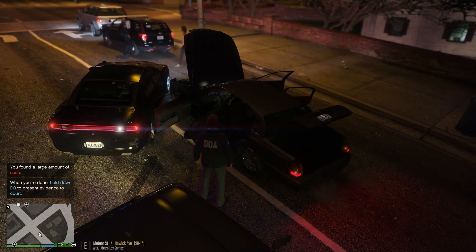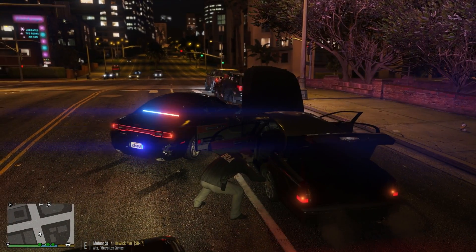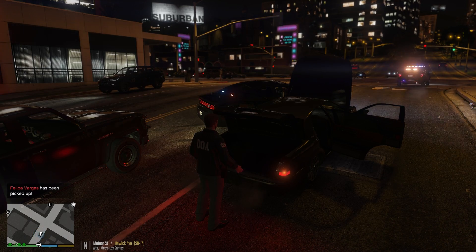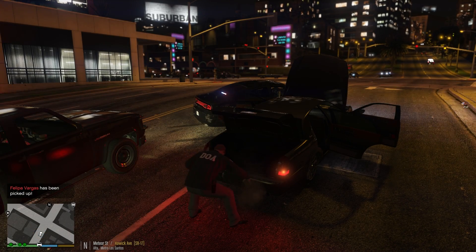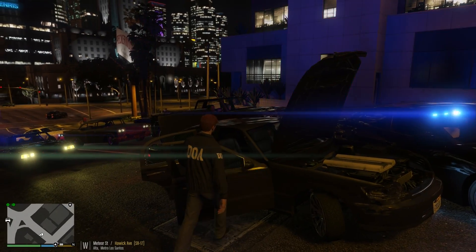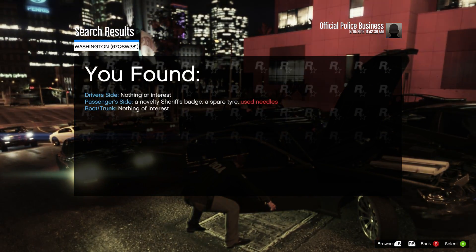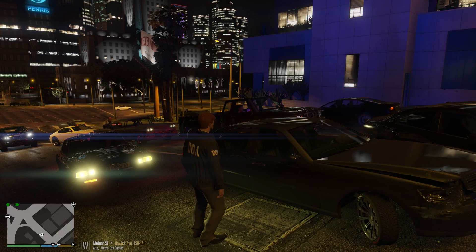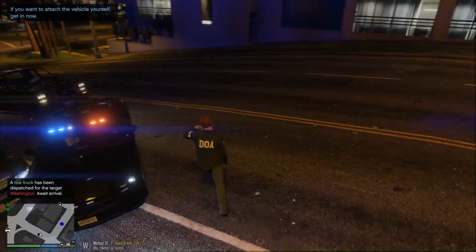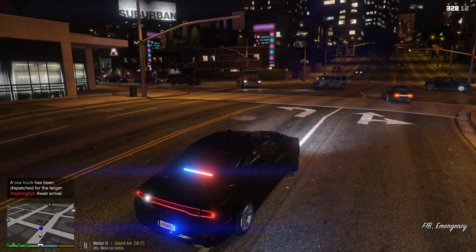We just found a large amount of cash as well. Those strobes look so good at night. We're finding more drugs in the vehicle. We also got some used needles — a little bit of drug paraphernalia. Let's get a tow truck out here to get this vehicle impounded. I need a tow truck to my location. Then we're gonna go back and collect all that evidence she dumped — we don't want any civilians collecting drug evidence off the street.